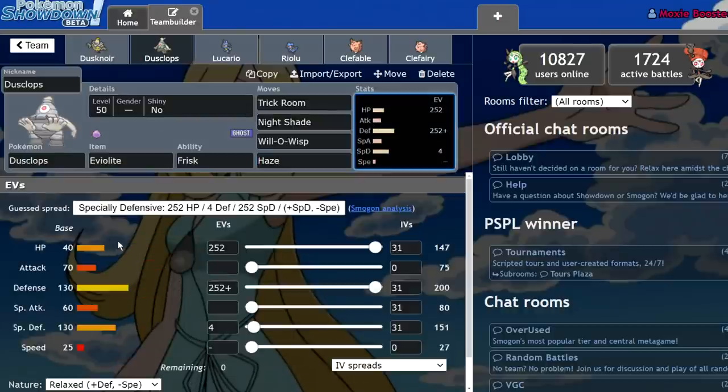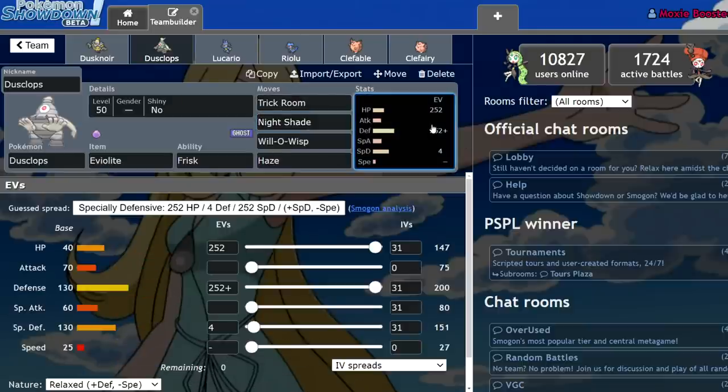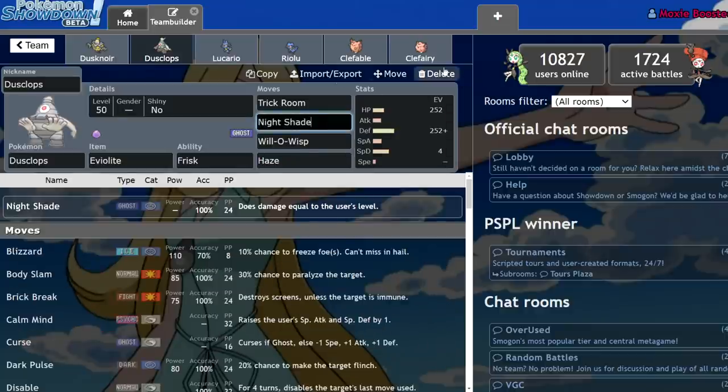You might think, well, how's it going to defend itself with that 70 base Attack and 60 base Special Attack? Dusclops actually has decent damage output because of Nightshade. Being able to deal a consistent 50 damage to Pokémon in VGC actually isn't terrible. In the end game when other Pokémon struggle to KO Dusclops — especially if it's been next to a Dynamax Pokémon that went for Max Quake or Max Steelspike — they're going to have trouble KOing it, and then you can just Nightshade them to death.